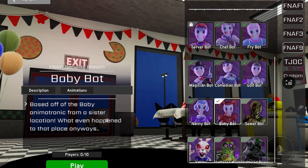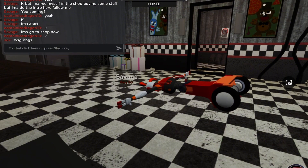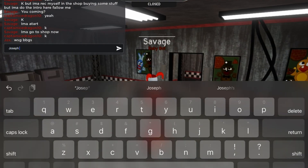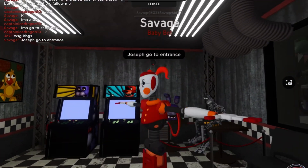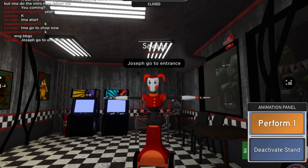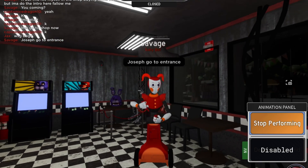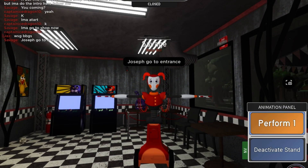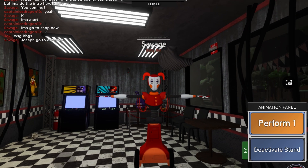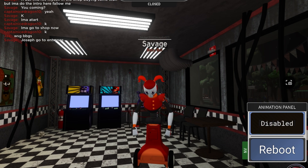Alright, let's start from here - Baby Bot. Here's Baby Bot; she is for some reason doing a T-pose. Here's Perform One - pretty cool, nothing much about that. It's basically the same for the staff bots or Deluxe. Here's the Activate Stand.